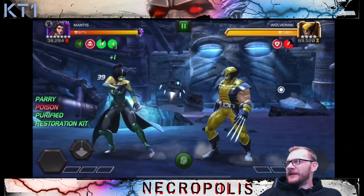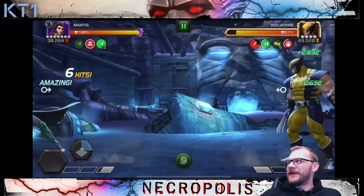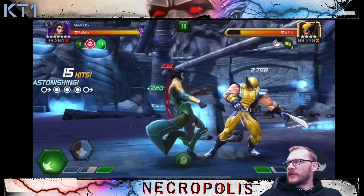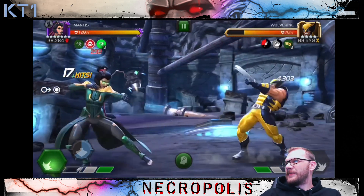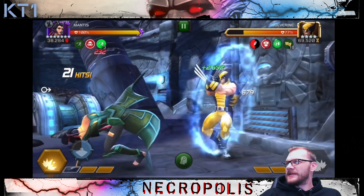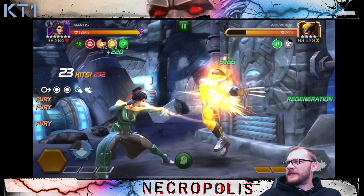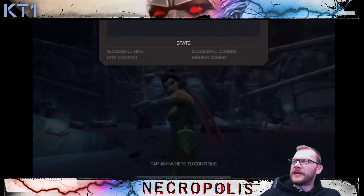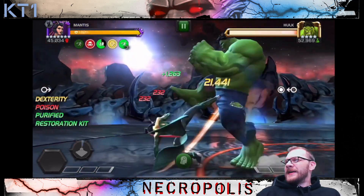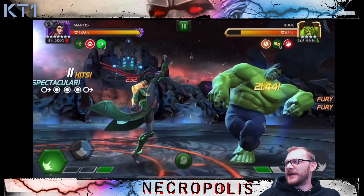Wolverine — okay, rank 3 Mantis on recoil masteries will have enough reach to just completely nuke down the boy. This is also good for me to see how other people run Mantis. I think it's a bit more effective to wait until you apply Intimidate when you're at two bars of power, and then do the ramp up. That was one dead Wolverine, and here with the class advantage matchup, this is also more than likely going to be hyper fast.